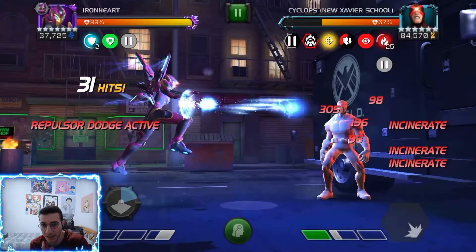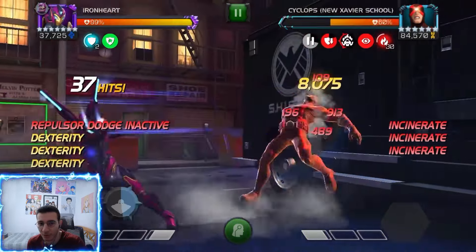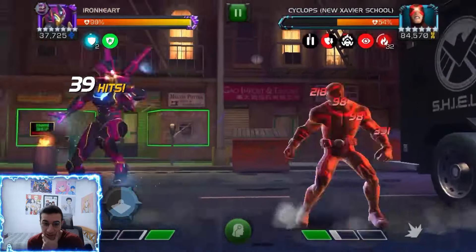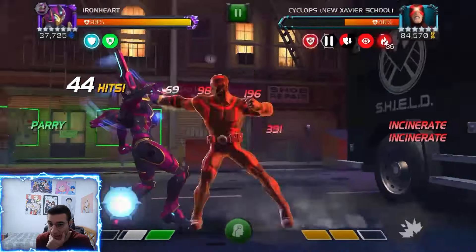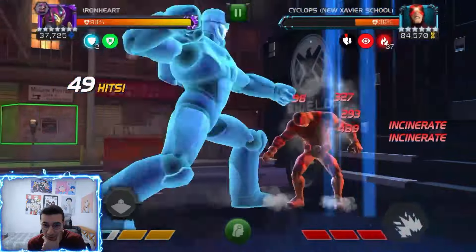The Sentinel relic allows my basic attacks to sometimes pause incinerates. You might see a pause timer next to the precision - that's the relic's pause. The incinerate damage is from Iron Heart's abilities. Those paused incinerates only pause the ones already placed on the opponent, not future ones. It's really nice to maintain those incinerates. She also reduces the opponent's energy resistance, which is really great.